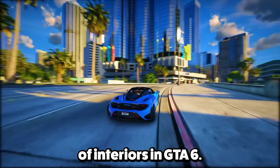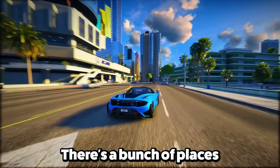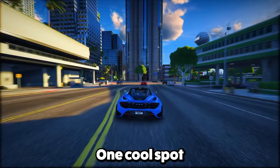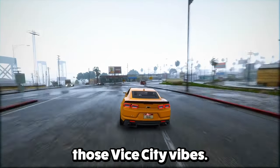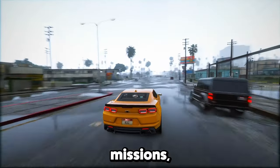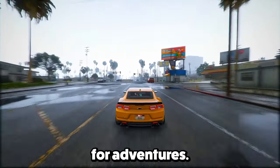Feature 17: Time for a tour of interiors in GTA 6. One cool spot making a comeback is Escobar International Airport, giving us those Vice City vibes. Exploring the airport could unlock a load of side missions, opening up endless possibilities for adventures.